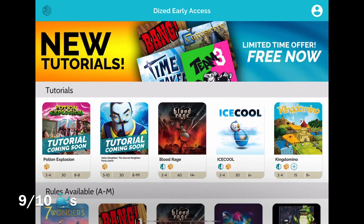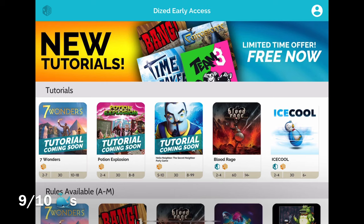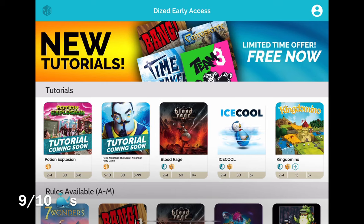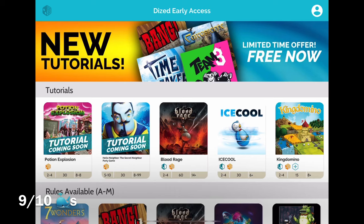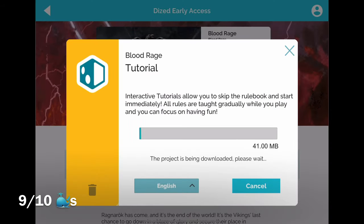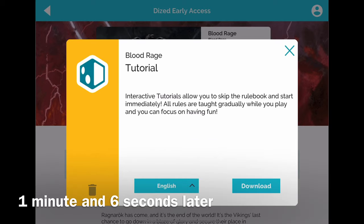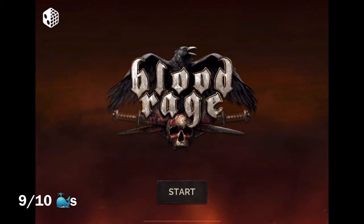That was really stinking impressive. Here's another thing I think will be interesting — that's why I want to review each Dized tutorial individually. From what I understand, the game companies are actually going to be able to submit their own tutorials, so they might all have different formats. That King Domino one looks substantially nicer than the Team 3 one, and I thought Team 3 was perfectly nice too. Team 3 is Brain Games, King Domino is Blue Orange Games — let's see what Blood Rage from CMON looks like. Downloading — 41 megabytes.